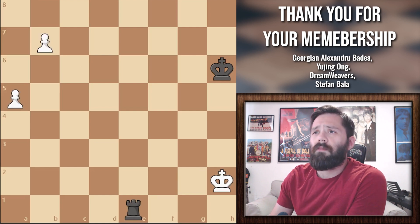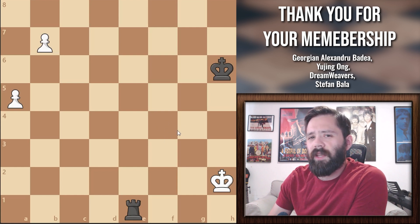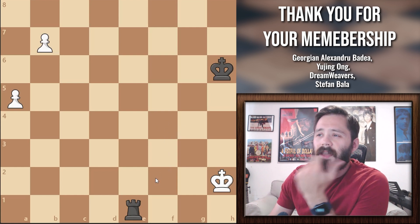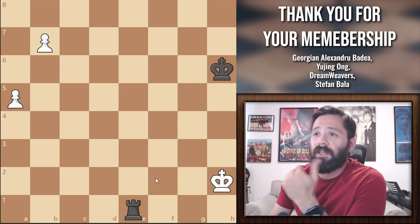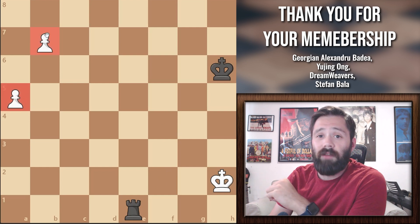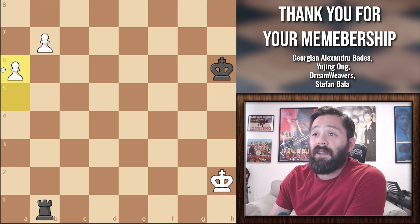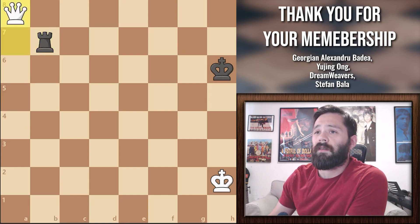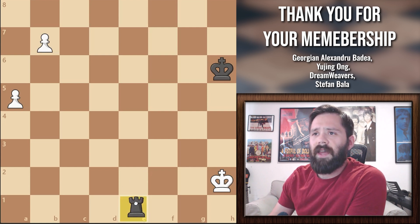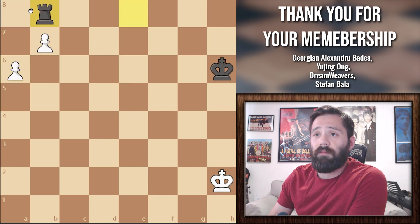Let's look at one more example with the pawn on the 5th rank and the other one on the 7th. It's black's turn to move — which side do you think is winning? If you're thinking black, unfortunately that's the wrong answer. Black's rook is not going to be able to stop white from promoting. If he tries rook to b1, pawn moves to a6, and we already saw a similar example. But if black tries to defend with rook to e8, white would just push the a-pawn and promote.